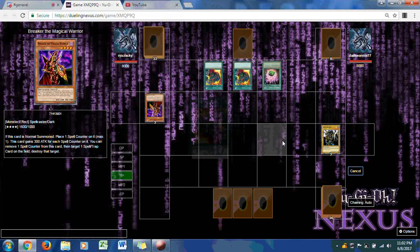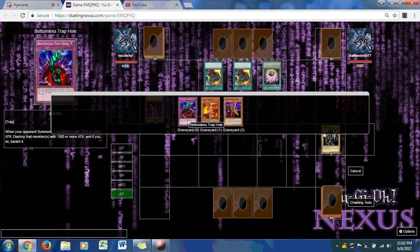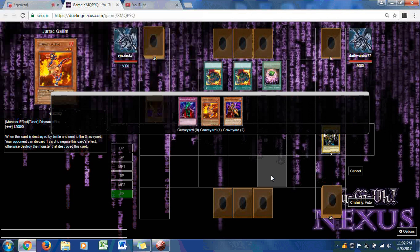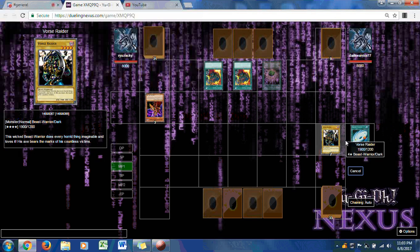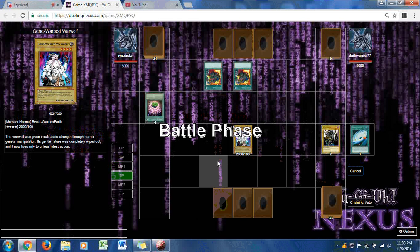It looks like a kamikaze play with Dark Warrior definitely benefiting. Ryuzaki already has three cards in his grave including a Bottomless Trap Hole. He uses Galaxy Cyclone on Shard of Greed. Gene Warped War Wolf goes for a direct attack — Dark Warrior will lose 2000. Ryuzaki is getting an early lead.